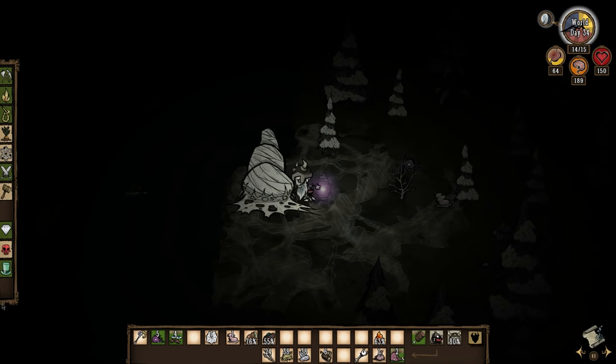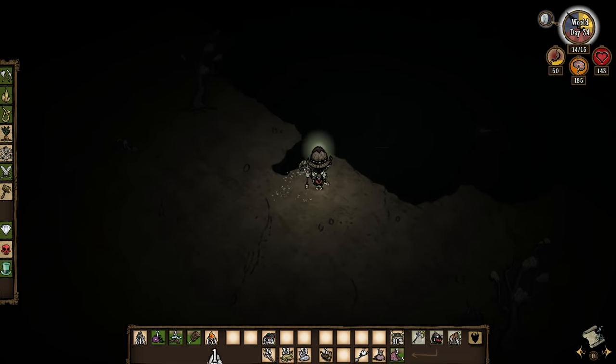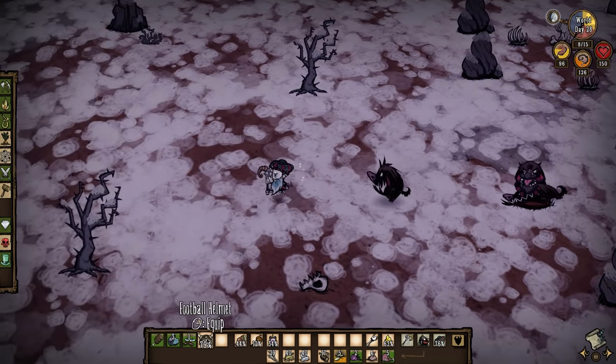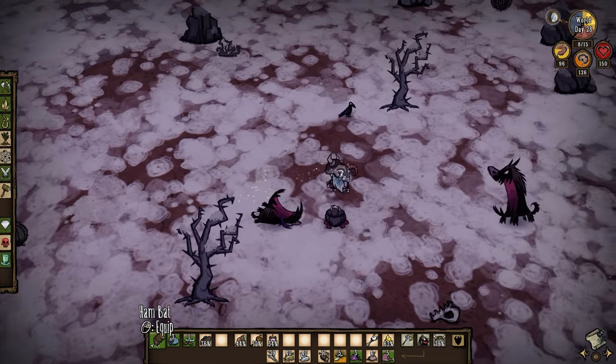If you knock down a tier 3 den or kill a spider queen then you can plant the den closer to your base, then revisit every day for fresh monster meat. In the dragonfly desert you will get a few hound mounds which occasionally spawn hounds and they can also be a very reliable source of monster meat.